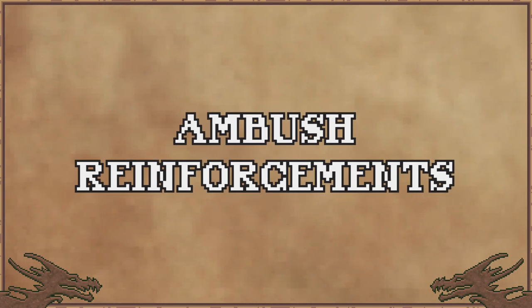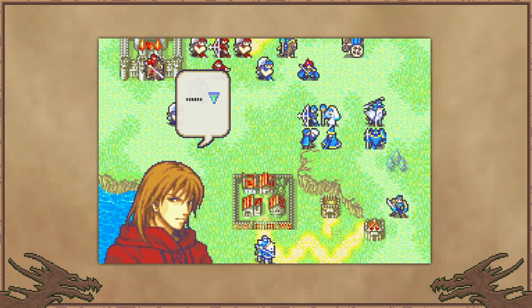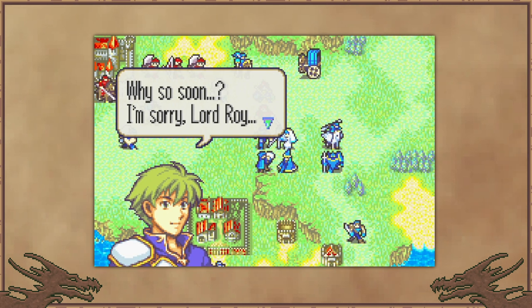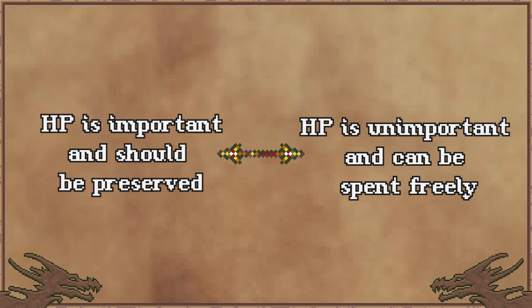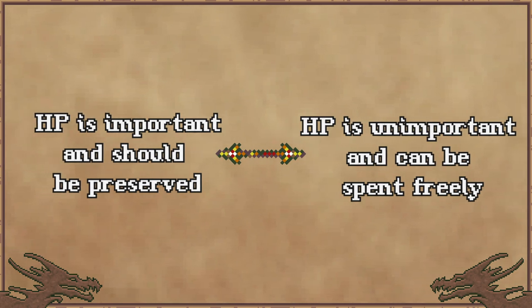Let's talk about another aspect of Fire Emblem Three Houses that can make HP much more important: ambush reinforcements — or same-turn reinforcements, or that unfair nonsense — enemies that spawn into a map partway through and will move and attack on the same turn that they spawn. Three Houses adores these. They are everywhere, and if you aren't familiar with the game to know where they are coming, they will catch you off guard and result in a lot of deaths. The existence of these can make a blind or unsure player need to value HP much higher, as a low HP unit could be picked off at any moment by an ambush spawn. So like with most things, this is to be judged on a case-by-case basis — there is no definitive answer of whether HP is important and should be preserved, or unimportant and can be spent freely, even within one specific game or even a single map. Being aware of the things that can influence this and allow you to make those assessments on the fly can give you a much easier time in any game.